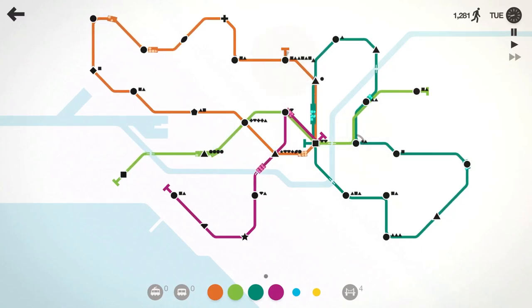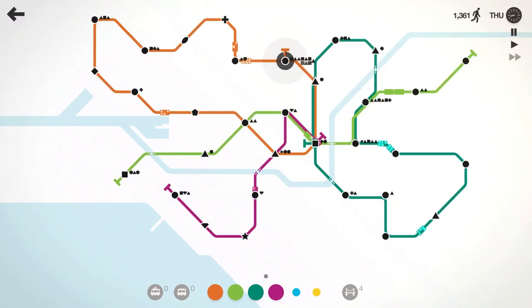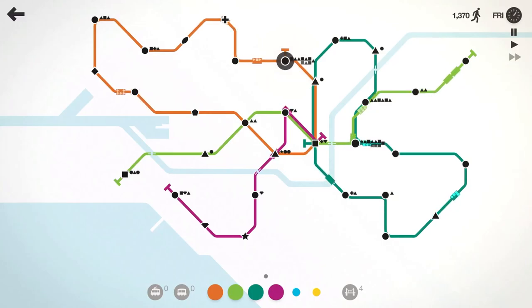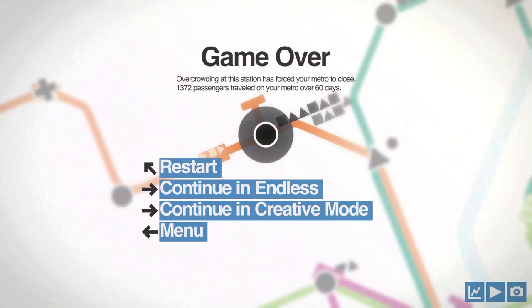We seem to be doing okay. I really don't want our light green line to run out there but it's going to have to. That station is probably going to finish us here because these are all full up, and that's okay. Hopefully we can run our score up just a little bit before we end. And here it comes — here comes the ax swing. 1,372 passengers moved. That's a pretty good number — a lot more than what we started with. We did a lot better than last time here in Melbourne over the course of 60 days using trams.